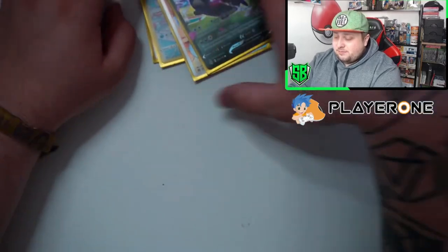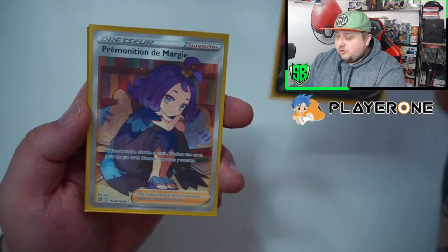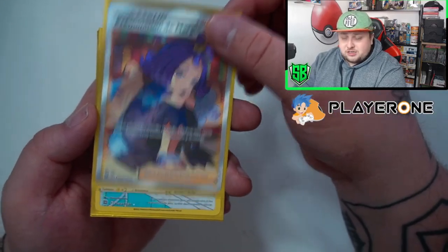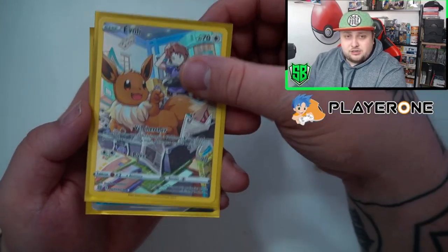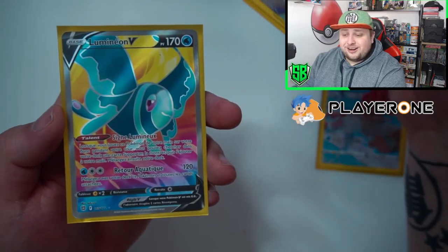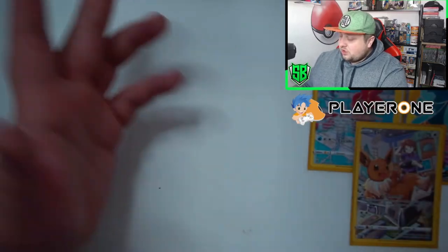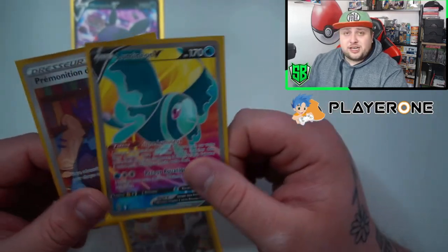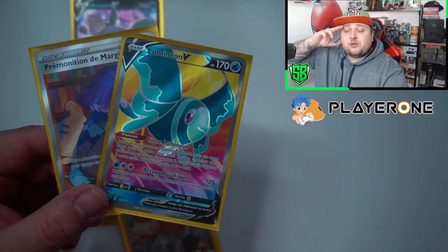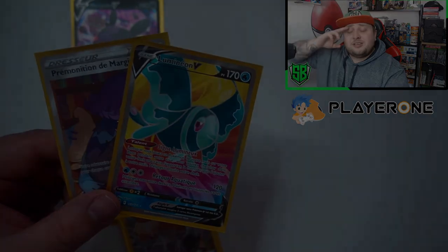But we did have some great pulls! We got a Raimon V full art, got Acerola's Premonition trainer full art, got an Arboliva character rare, got an Eevee character rare, and got a Minccino. All in all, very good ETB — we had five hits which is pretty good, and don't forget the holos, they are technically hits too. I hope you enjoyed this opening guys — leave a like, subscribe, follow me on Instagram, and shoutout Player One. Links in the description, bye!